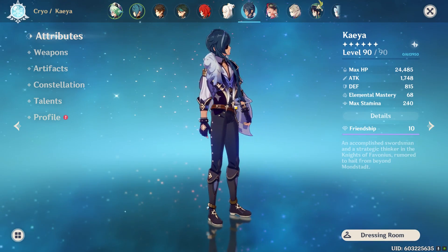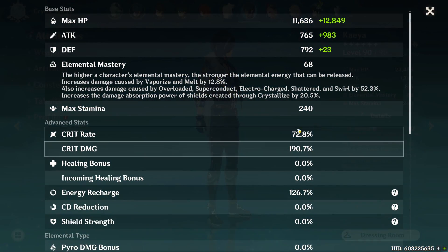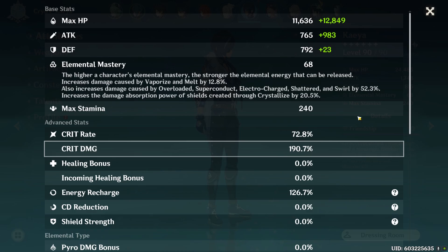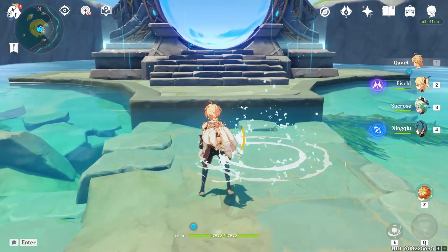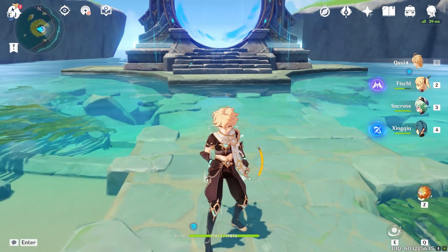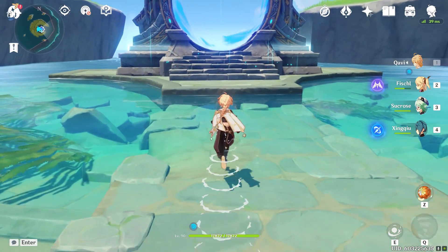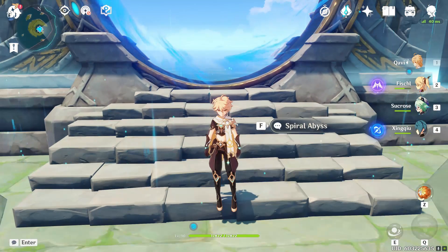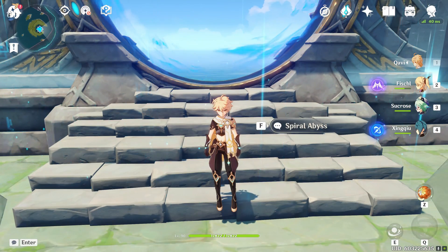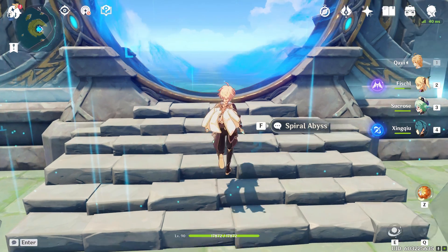My only really well-invested character is Kaya — he has pretty decent stats with 72% crit rate and 190% crit damage. As you can see it's a pretty realistic team: one really good character and a bunch of less-invested supports, because that's what my team actually looks like. Now let's jump straight into floor nine.